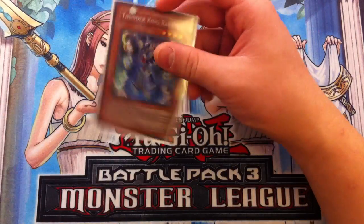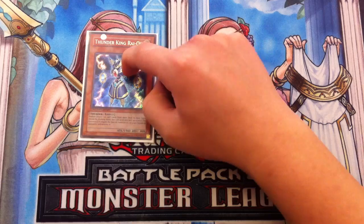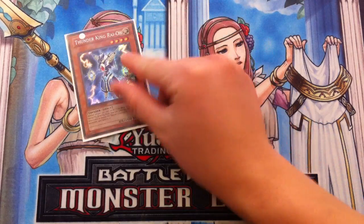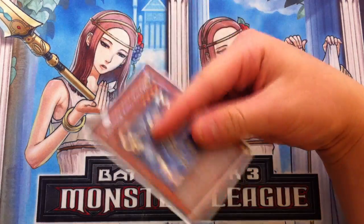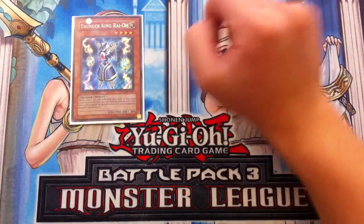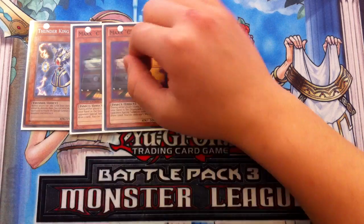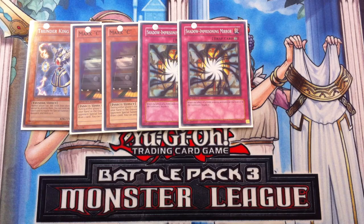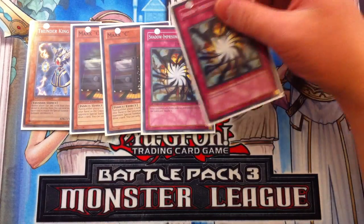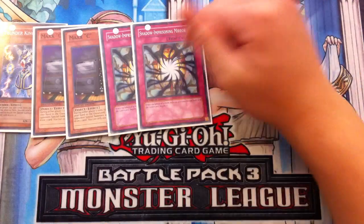Off to the side deck — side deck is personal preference, but here's what I have. One Thunder King Rai-Oh, absolutely amazing against Nekroz and any deck that searches. Summon Thunder King first, keep beating your opponent down until he leaves the field, then activate Black Whirlwind and go off. Double Maxx C against Nekroz and Burning Abyss. Shadow-Imprisoning Mirror is absolutely amazing — it will hurt your opponent more than this deck; you want to have a full board first, then flip it. Double Shadow-Imprisoning Mirror.